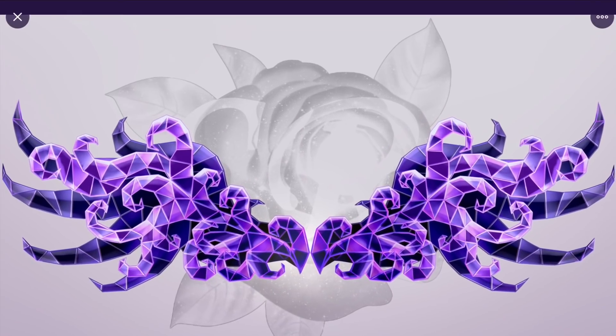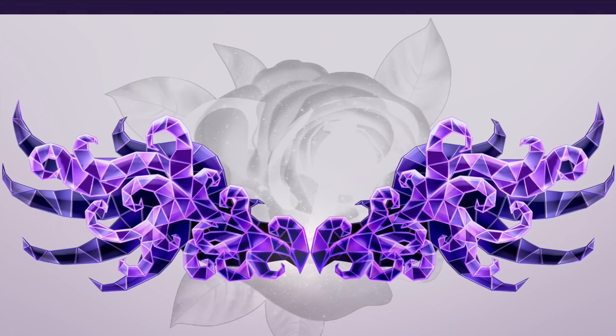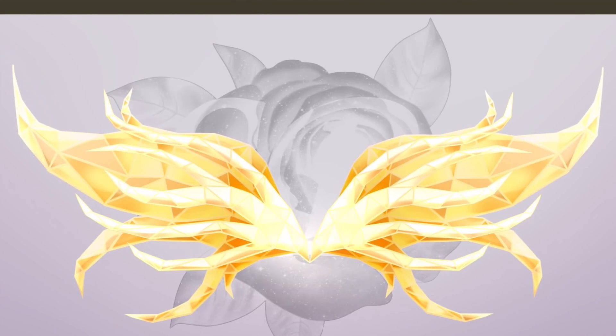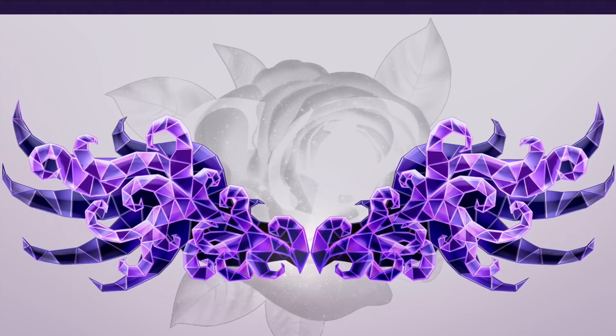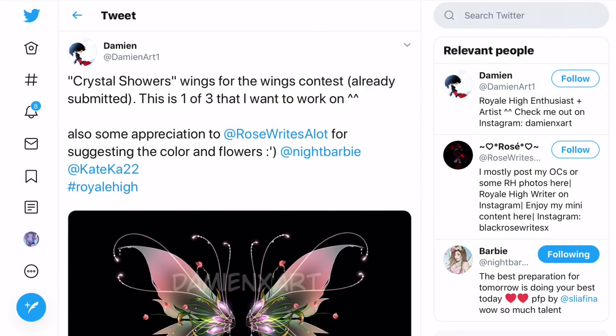Finally from this set we have these light wings, which are kind of similar to the dark wings but in yellows instead, and it looks so much brighter. You can see the dark wings have some light bits but they're quite dark overall, which is why they're dark wings — but these light wings are so bright, oh my gosh.